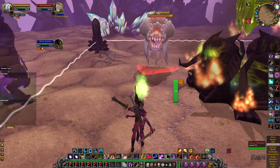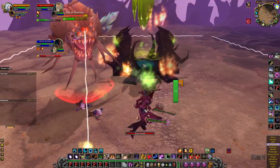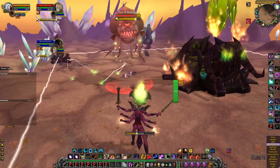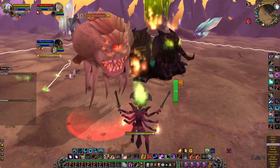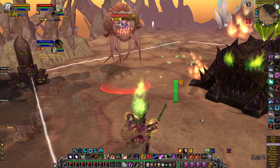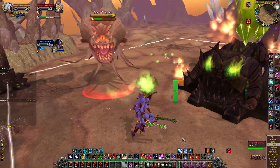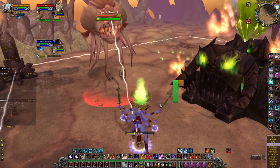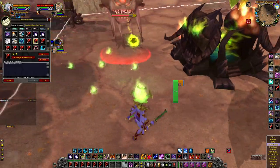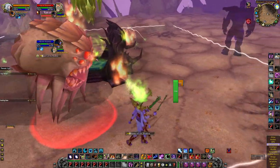We'll get into the Ice Aspect as well. Started with Flame Buffet stacking — don't let him catch you. He casts trap things on the ground, just move out of them and keep stacking your Flame Buffet. This guy will periodically try to hit you with a Dark Glare type ability that hits really hard. When you see it coming, swap into Ice Aspect and Ice Block. I was a little slow that time — and I think one of my macros was incorrect, which is why it wasn't letting me use the right ability.